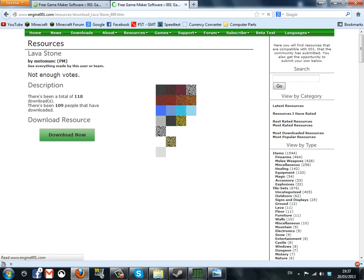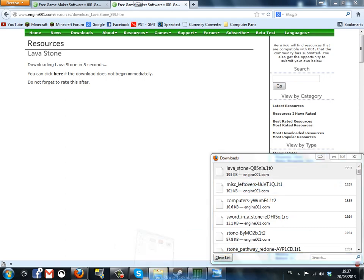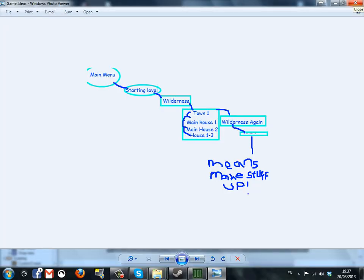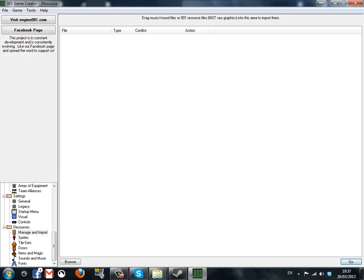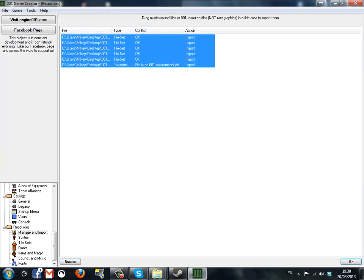I'll get lava stones as well — they look nice. When you save them it'll come into one of these files. You might want to just make a folder and put them all in, because I've got six already and I don't want them all on my desktop. Once you've got the stuff, go to Manage and Import — it'll be in Resources > Manage and Import. Go to Browse in the bottom left, browse to your folder, select all five, open, there they all are, and click Go.